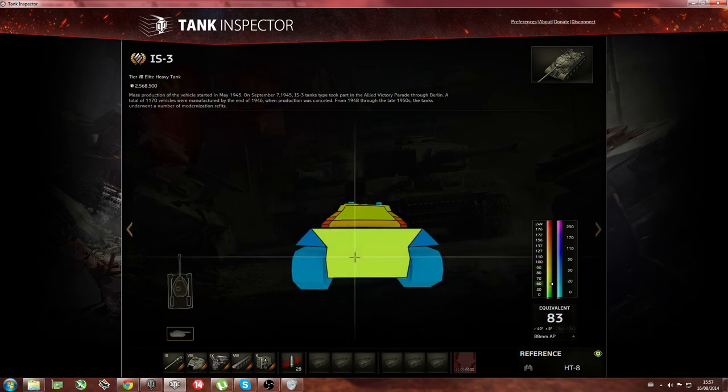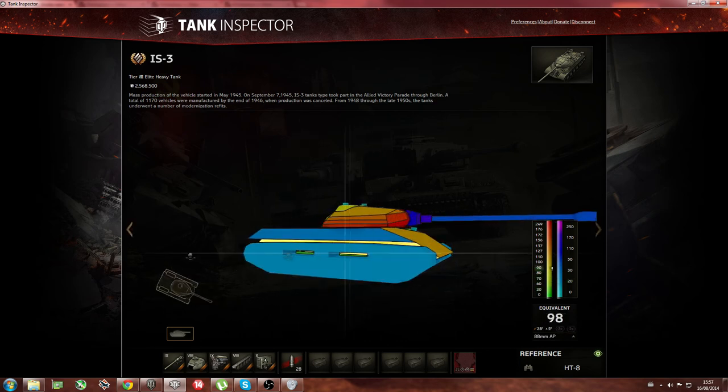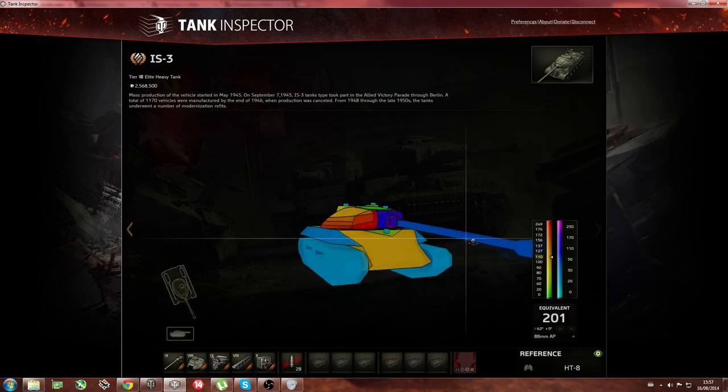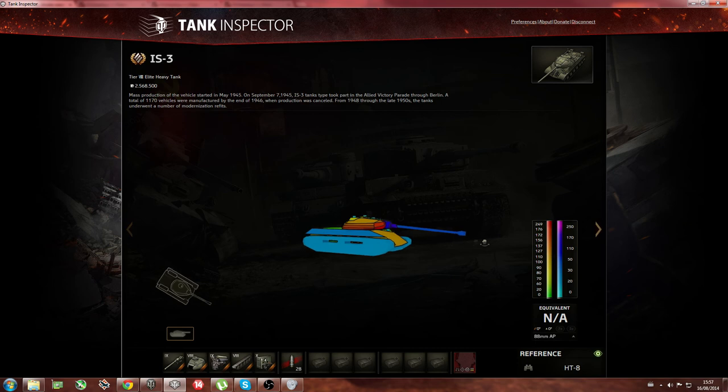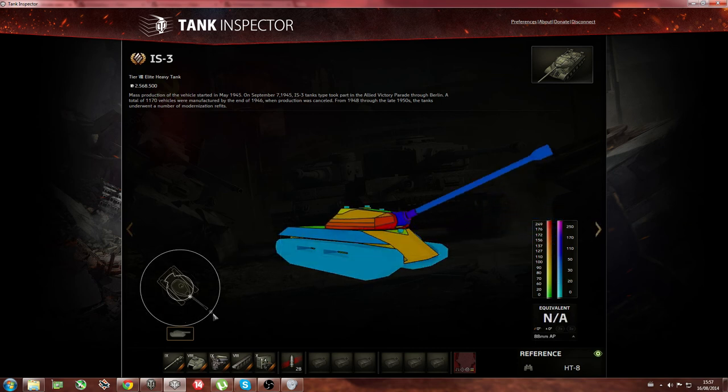The back armor is 80 — that's actually pretty good, meaning some tanks can't really pen you from behind. Gun depression is pretty much non-existent — it's a Russian tank, so it has a little bit of gun depression, that's pretty much it. Russian tanks don't really have gun depression whatsoever. Gun elevation is not too bad. That's pretty much the armor in Tank Inspector.